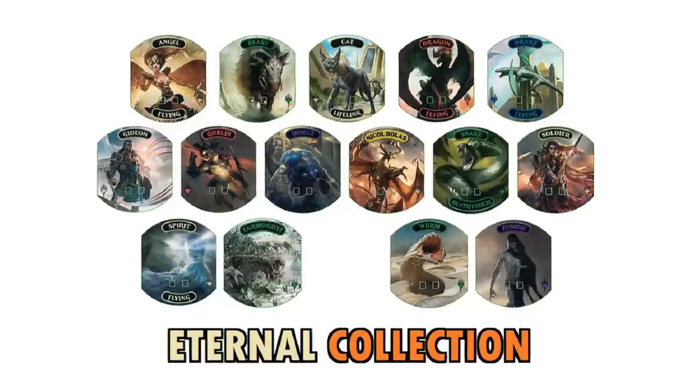Here's some from the past. This is the first series they released — the Eternal Collection by Ultra Pro, in partnership with Wizards of the Coast. Both logos are on the box. We opened this on the channel — go to the end of the video to see what we pulled. You're not guaranteed all the tokens in the box, which makes each opening unique, and you're not guaranteed a foil either. I ended up giving away the Tarmogoyf last time — I'll probably do the same with the next collection. You got the Angel, Beast, Cat, Dragon, Drake, Gideon, Goblin, Insect, Nicol Bolas, Snake, Soldier, Zombie, Worm, Tarmogoyf, and Spirit token. My personal favorites are the Angel, Dragon, and Spirit.